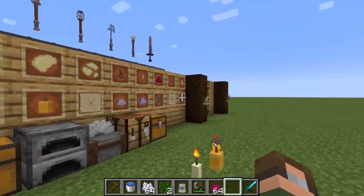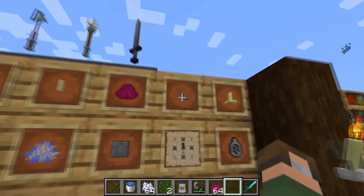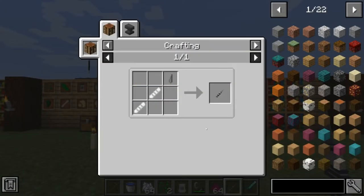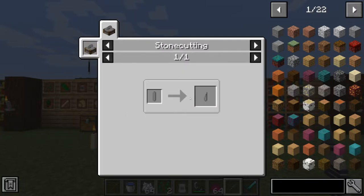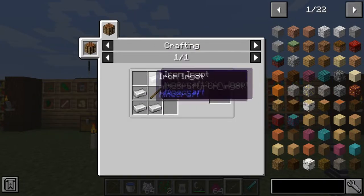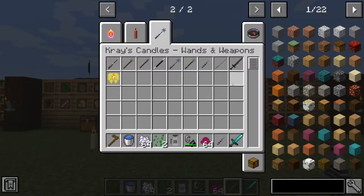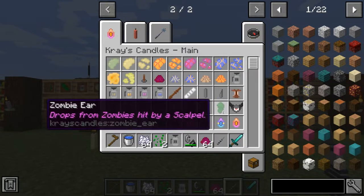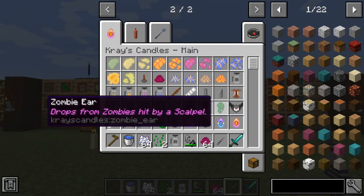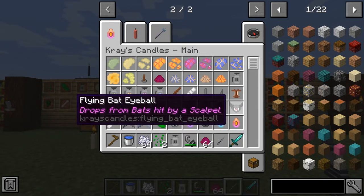I do want to briefly mention the other type of candle I think is really cool that I added in, and that is the Earwax Candle. In order to get that, we need to grab ourselves a scalpel, which is actually pretty easy to make. You just make a sharpened scalpel blade — you need to use a stone cutter for this — and you can craft a dull scalpel blade just by using some iron and a stick. The scalpel hilt uses two of these pieces that interlock together to give yourself a scalpel. The scalpel can be used to slice a few things: if you hit a zombie with a scalpel, it drops zombie ears, and if you hit a bat with a scalpel, it will drop flying bat eyeballs.